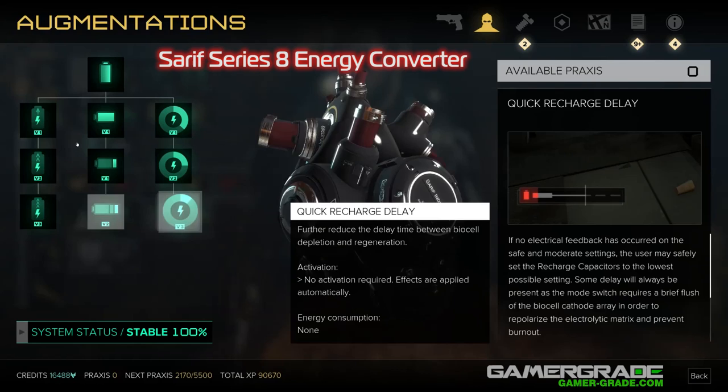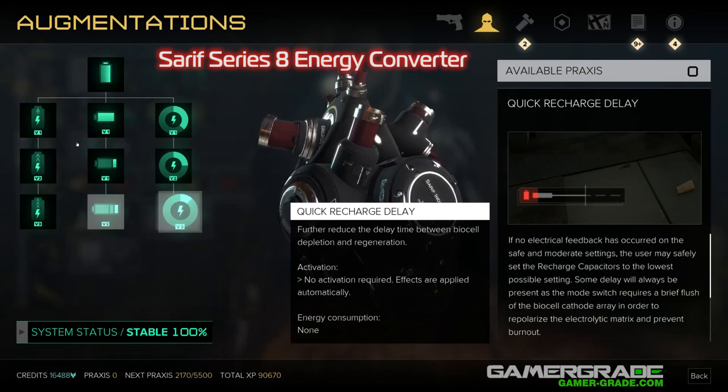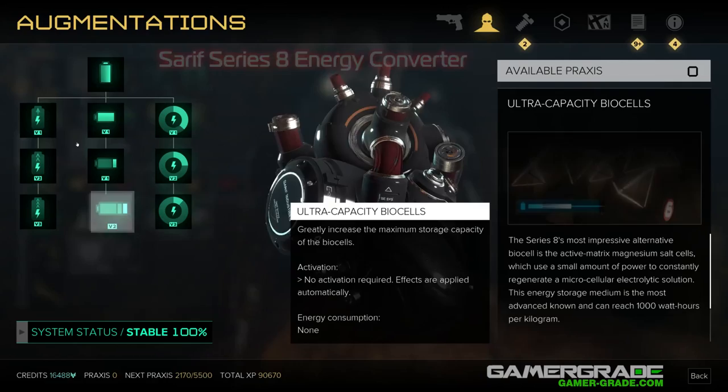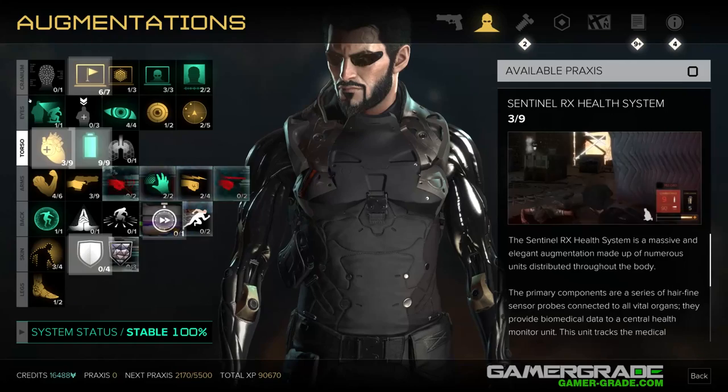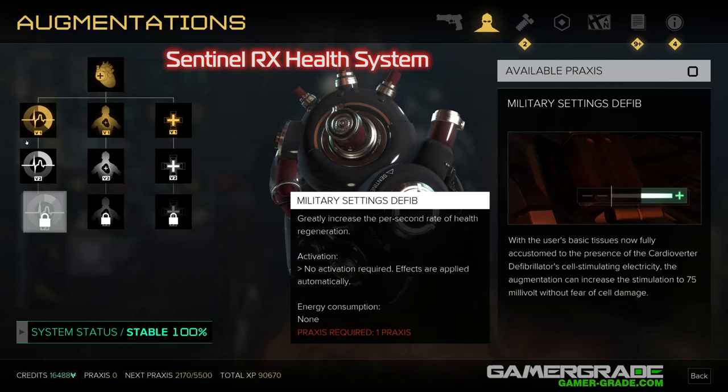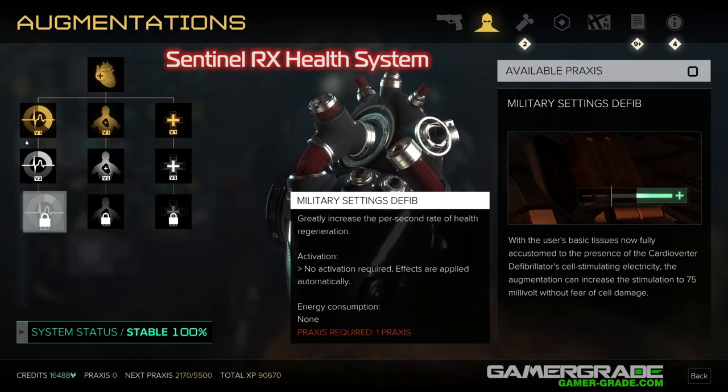Sentinel RX Health System. This line of augs is a must for combat players, allowing them to greatly increase their health regeneration rate, number of hit points, and reduce the delay between taking damage and health regeneration. This line should be purchased as soon as possible after the Rhino Dermal Armour, and just like the latter, should be fully upgraded. Install the Military Settings Defib upgrade first, then Uninhibited Angiogenesis second, then lastly Elite Regen Delay if you have the spare praxis.